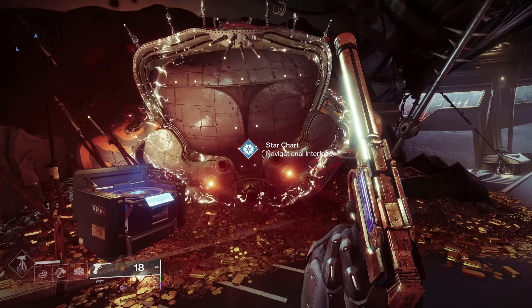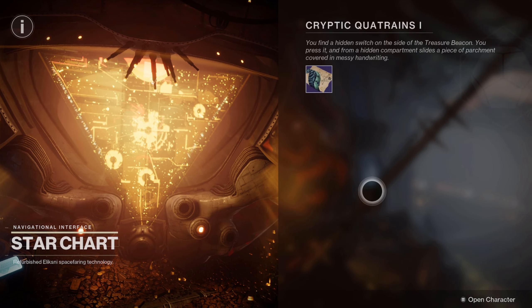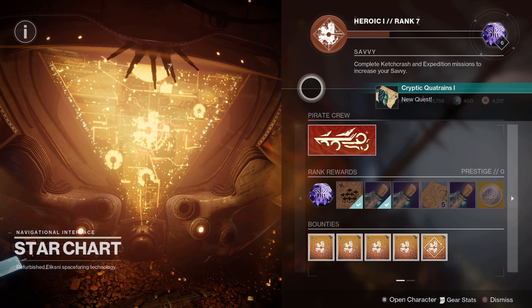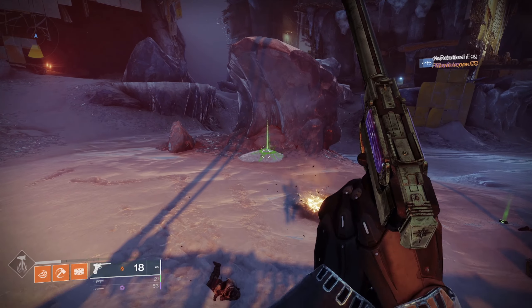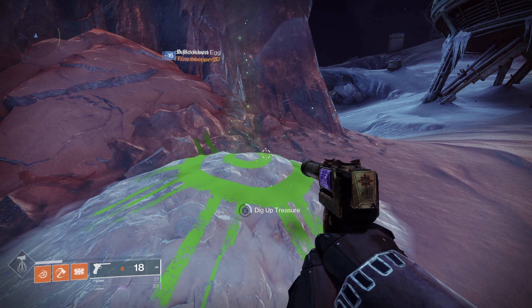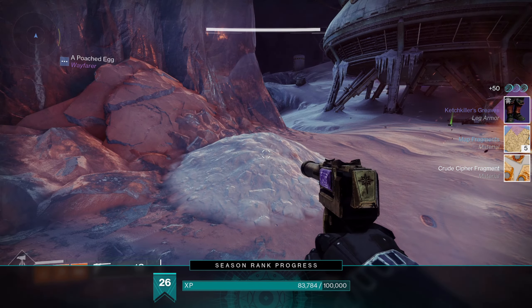Next, let's talk about Treasure Beacons, which you can find at the Star Chart located in the helm — the new vendor. As you level this vendor up, you get access to these things called Treasure Beacons, which are basically riddles that go directly to your quest tab. After about 4 to 5 steps of completing these riddles, it will lead you to a pile of secret treasure located somewhere in the solar system. Those chests have a very high weighting of giving you deep sight weapons.